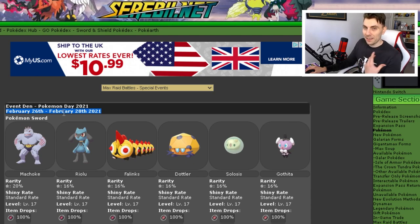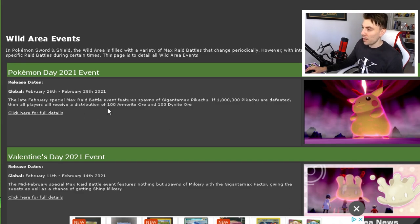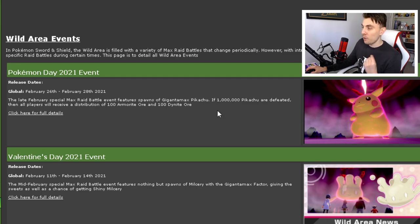The event runs from the 26th of February today until the 28th of February, which is Sunday, so we've got a little bit of time. This event also has an additional effect: running from the 26th to the 28th, as you can see on Cerebi here, the late February special Max Raid event features spawns of Gigantamax Pikachu. If 1 million Pikachu are defeated, all players will receive a distribution of 100 Armorite Ore and 100 Dynite Ore. So Pokemon trainers, do your part — just defeat one Pikachu and that will help towards this amazing distribution. Armorite Ore and Dynite Ore are always useful for in-game team training, so getting 100 of each is really great. That is an added bonus, and obviously you've still got the chance of the shiny Gigantamax Pikachu as well, which is great.